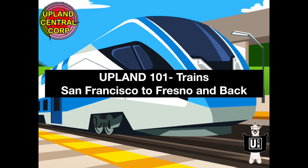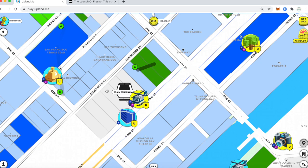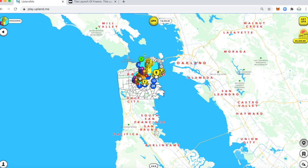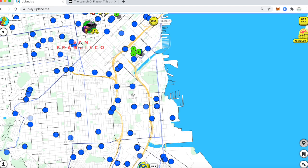Everyone, this is the adult kids with Upland Central. I just wanted to go over a quick tutorial on how to utilize the trains to go from San Francisco to Fresno. As I zoom out, we can see San Francisco City and Fresno City, which is in the middle of California. The only way to get there is through train, so I'll show you how to utilize the train.